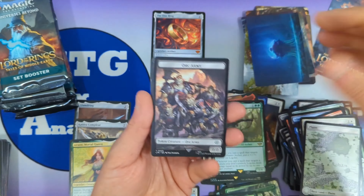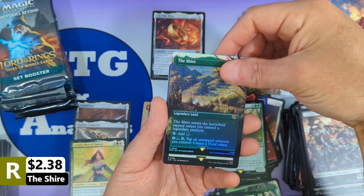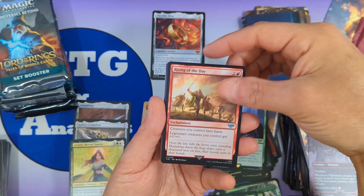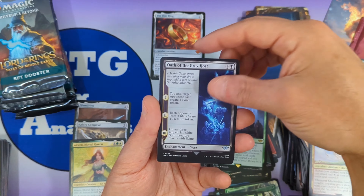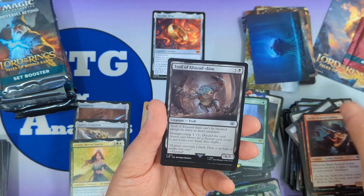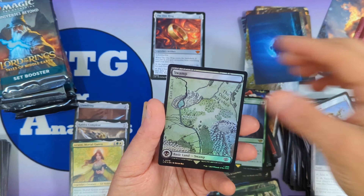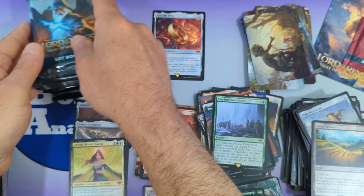We've got some foil goodness: the Shire foil borderless, followed by The Ring Goes South. Then we're going to see the Oliphant, Rising of the Day, Shadowfax Lord of Forces, Oath of the Grey Host, Smite the Deathless, Battle-Scarred Goblin, Troll of Khazad-dûm, Shire Scarecrow, Shire Terrace, a foil swamp, and Sméagol non-signed.